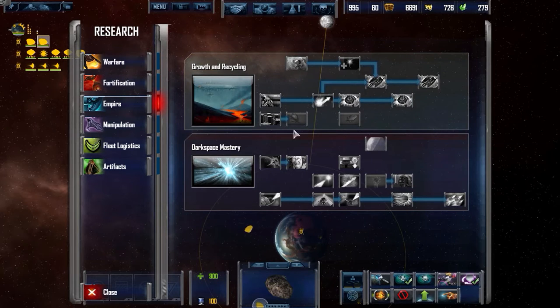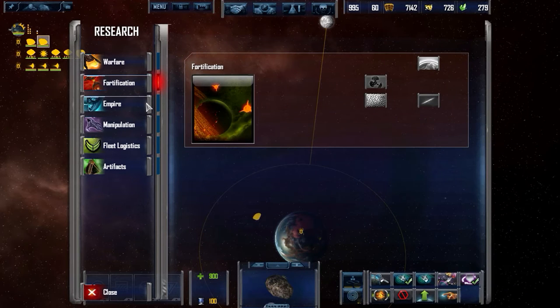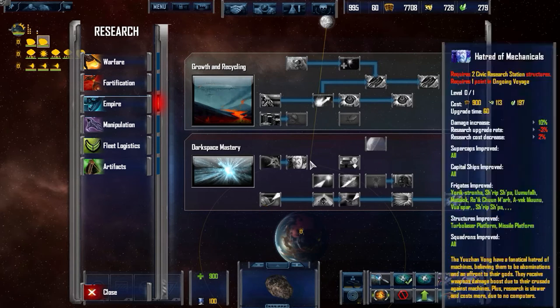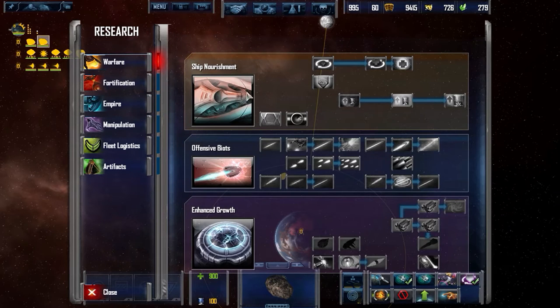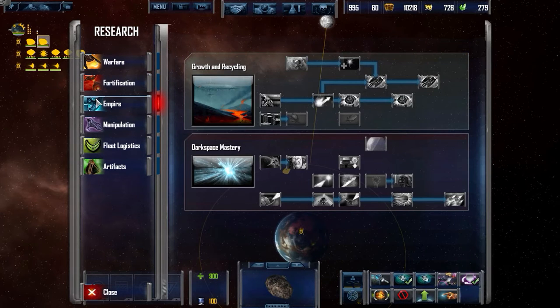Oh boy. Empire. So they're definitely not a defensive army, that's for sure. Assort ring scanners... cost increase of building ships — that might be nice. Recycling rate increase, refund increase. Weapons. They're definitely more of an offensive spam army. These guys are not really defensive or economy-based from what I'm looking at.